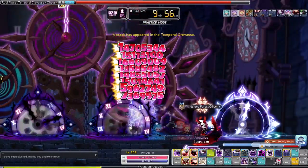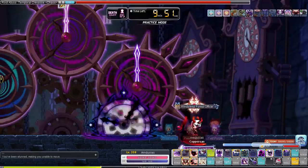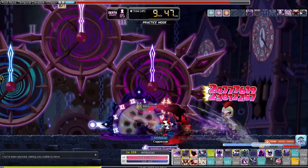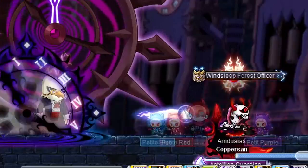He also has 2 different types of attacks. One, he just swings his stick around — this usually only happens if you're too close to him. The other attack has him fire a ball that instantly kills you when you touch it. But you can duck under those or jump over it. And if your class has iframes, those can be used as well.